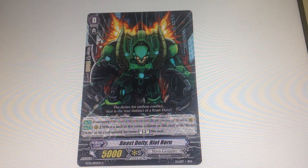Our starting vanguard is of course Beast Deity Riot Horn. To put it in modern terms, it's the OG version of Rumble — basically, whenever a unit in the same column as it stands, it stands too. It's a great card that sets up many combos, and there really is no other starter you should be using, at least not if you're intending to play competitively.